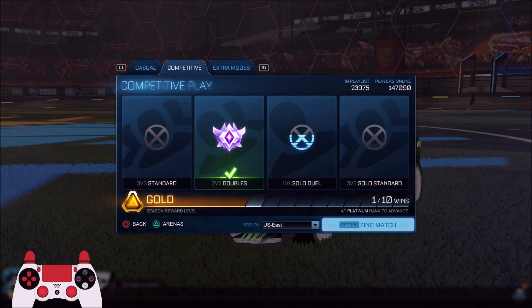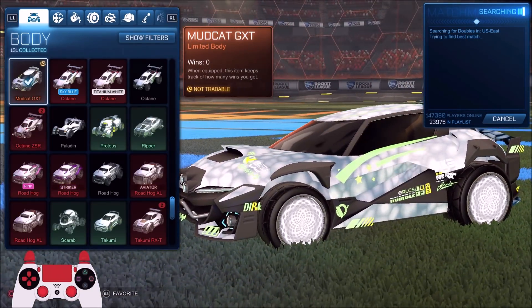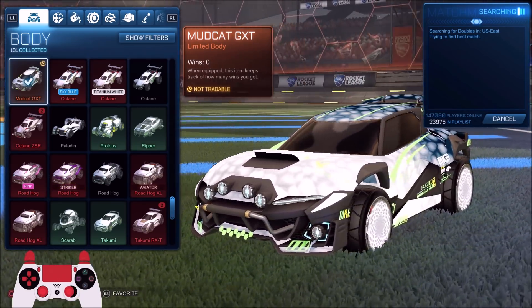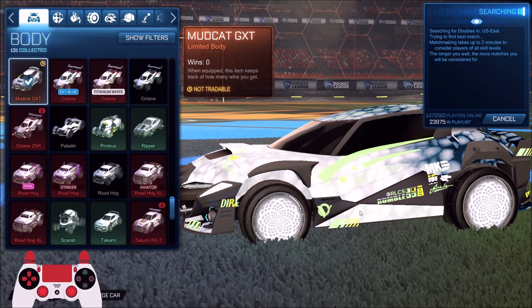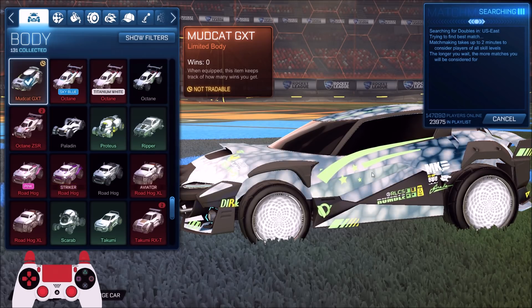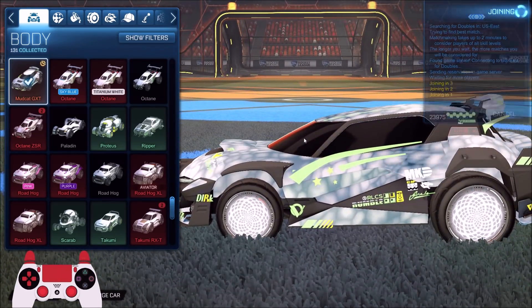Today we're gonna be playing some twos games with the brand new Mudcat car from the Rocket Pass. This is from the 70th tier — the very last thing you unlock in the Rocket Pass — and it looks really nice. On the side it says 'RLCS Rumble.' I don't know what that'll mean in terms of this RLCS season; maybe there'll be some rumble implementation throughout the season, some mini rumble tournament, but regardless I'm looking forward to using this car.